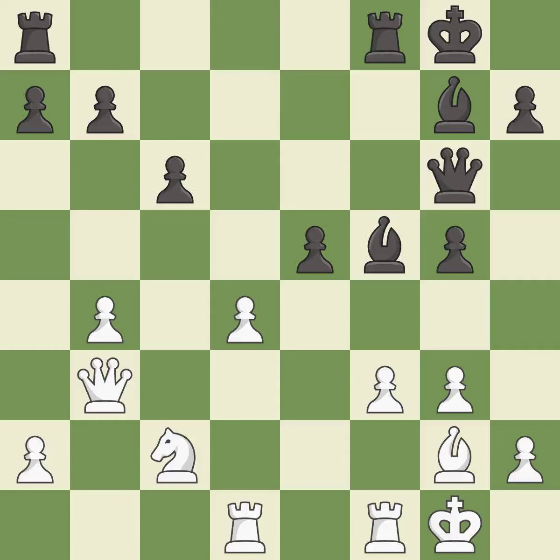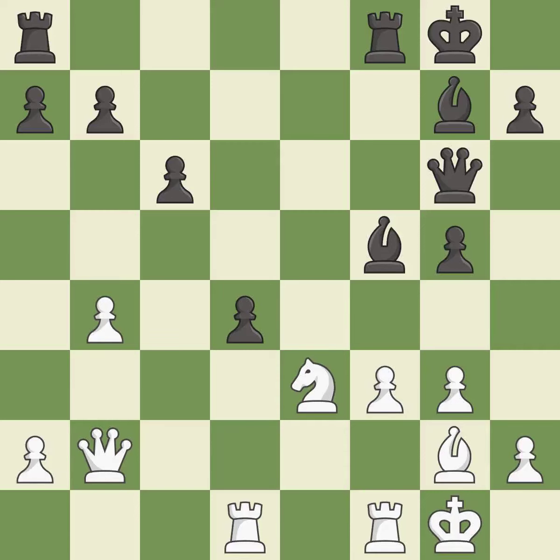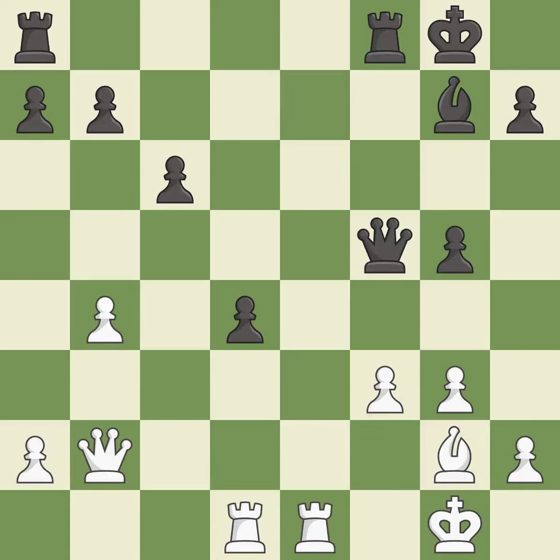This is a fair move — it is good. This blocks the check from an opposing queen — it is good. This move puts the queen on a safer square — it is excellent. That's an unfortunate error — it is a mistake. This mobilizes the knight, allowing it to control more of the board — it is best. Capturing that pawn wins material — it is best. Recaptures. This threatens to take an open file with a rook — it is good. The game was close to equal, but now black has the advantage.